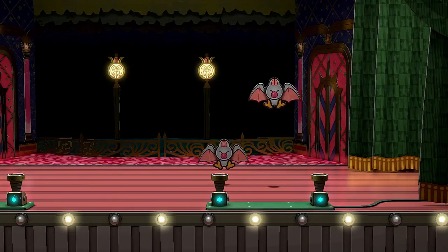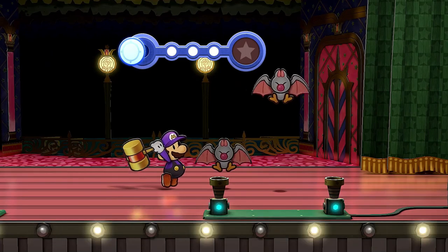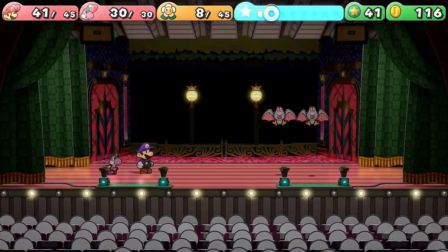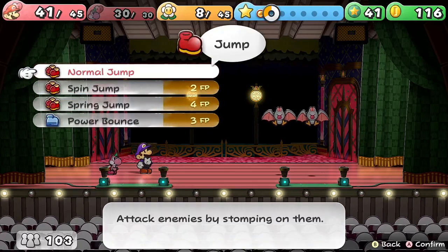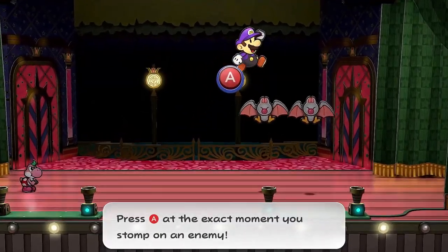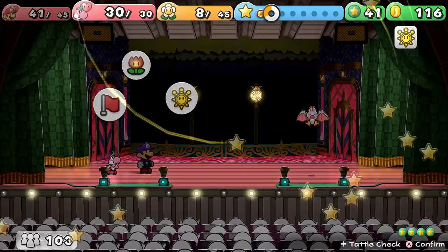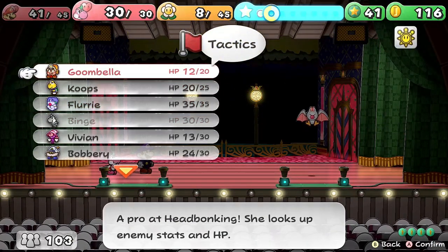We are now in the final chapter. This is the Palace of Shadows, and there are going to be quite a few different boss fights here. Starting off, the first boss we have to worry about in this episode is the Dark Dry Bones.